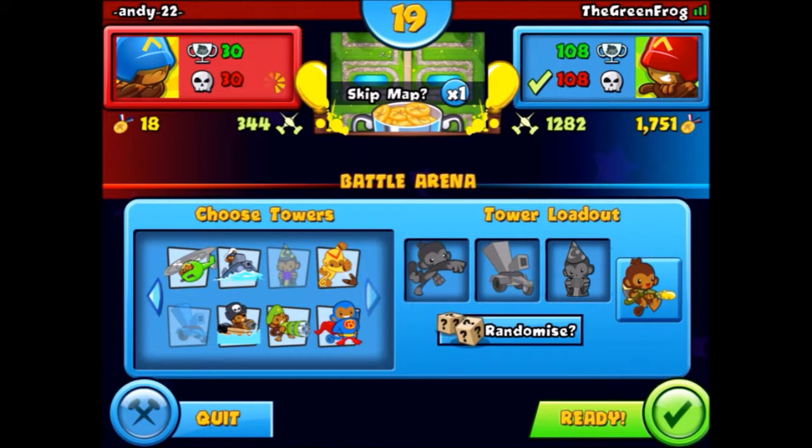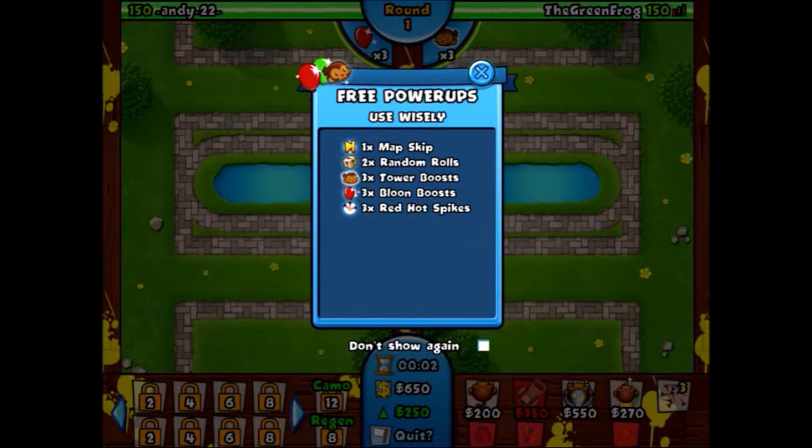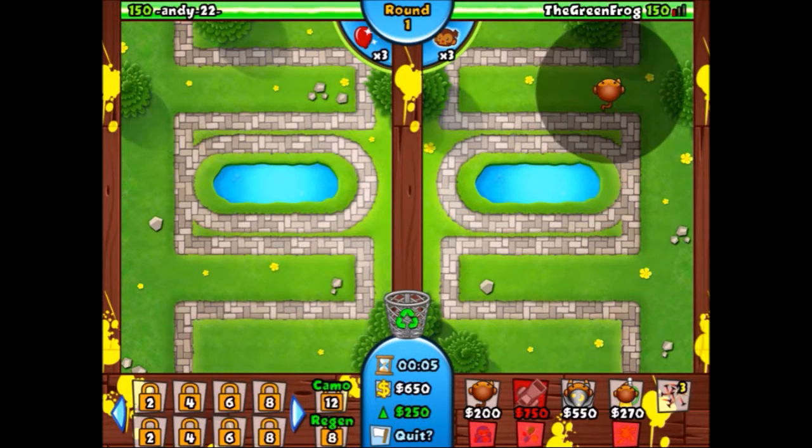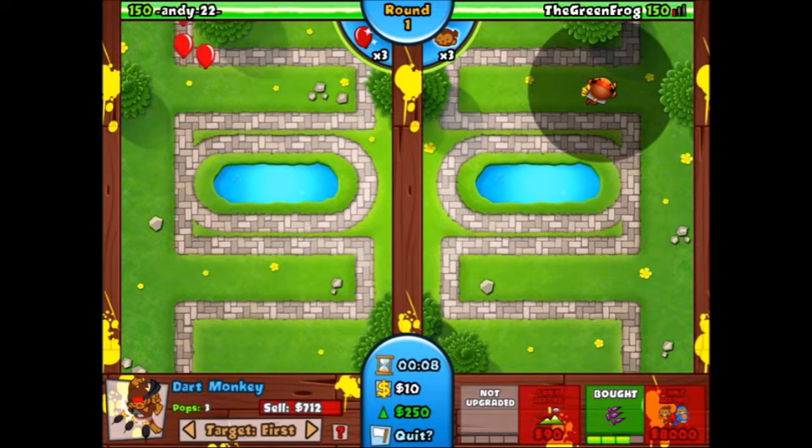I have changed up my strategy since last time. Instead of the dartling gun I'm going to use the apprentice, because number one the apprentice is a lot cheaper to get to 2-2 than the dartling gun, and number two the dartling gun is really annoying — when you tap on stuff it always makes the dartling gun aim in the direction you don't really want.